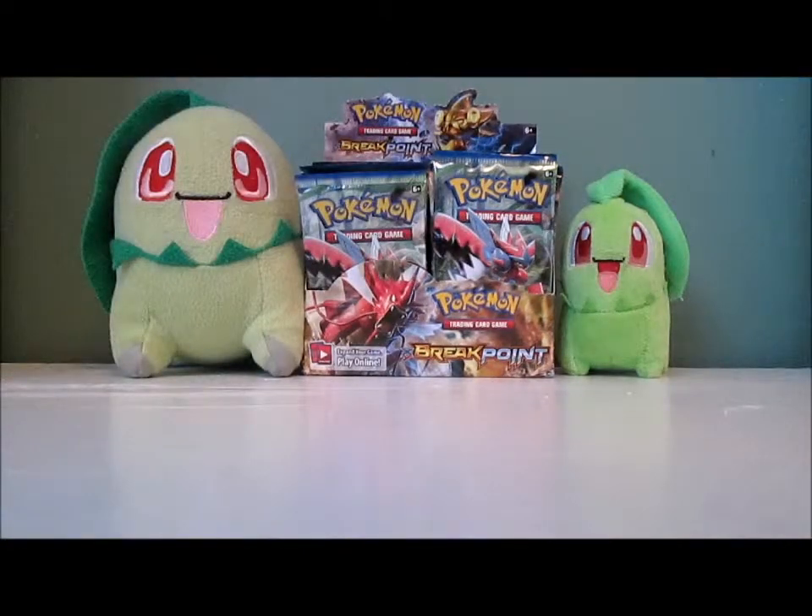Pack: Slowpoke, Rattata, Skorupi, Pancham, Kricketot, Gyarados Spirit Link, Aromatisse, Puzzle of Time, Espeon Reverse, and a Lilligant. Wow, holy smokes. I'm opening six packs? Yeah, I am a sixth of the way done through this box.